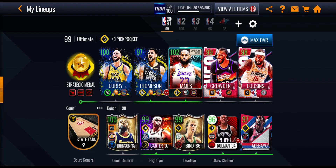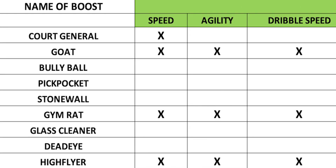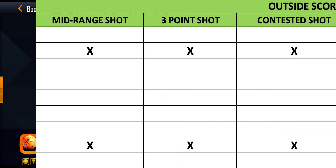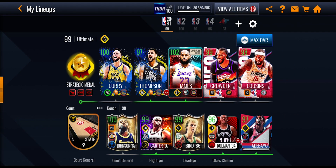Looking at the strategic medal, it's giving out three boosts: Goat, Pickpocket, and Deadeye. If we go to the Goat boost, the ones with X's in the columns mean that attribute is going to be upgraded. The Goat boost upgrades speed, agility, dribble speed, dribbling, first step, strength, quickness, vertical, tip in, dunking, mid range shot, three point shot, contested shot, shooting touch, and shot off the dribble. With 10 matching players on the strategic medal, that's plus five across all 15 of those attributes on a single card.